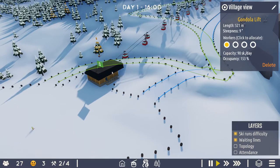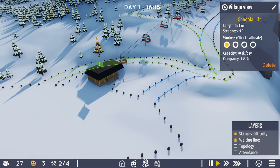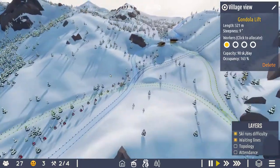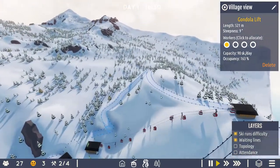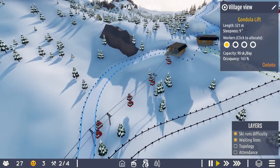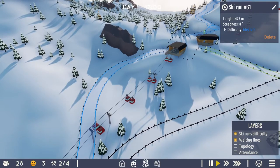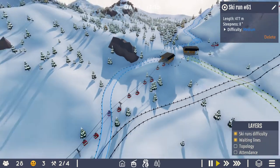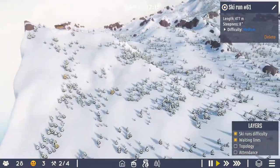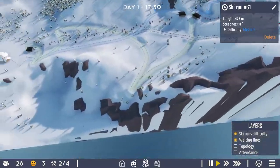One thing I've noticed about this game that I don't remotely understand is the occupancy percentages given for all the lifts. They always seem to be like 163% — and there's basically no queue. So I don't know what that number means. Another thing I don't like so much is that it's very hard to tell how many people are using the different things around your resort. This ski run here — I can change the difficulty, but it doesn't tell me how many people are on it or have used it recently. That would be very useful information to get an idea of how busy and how popular it is, which I think is a bit of a shame.